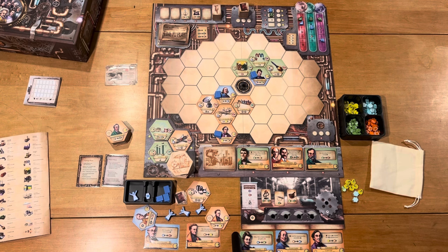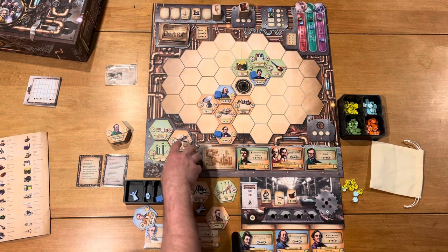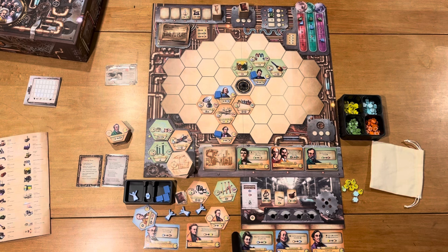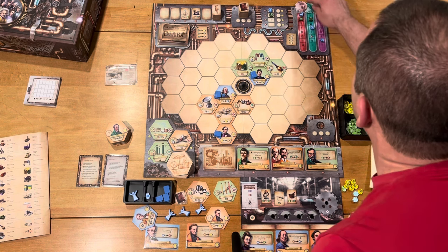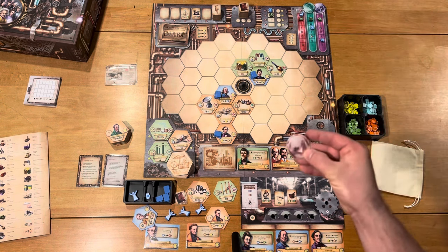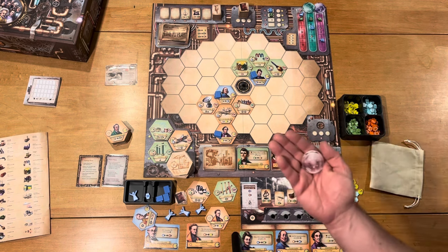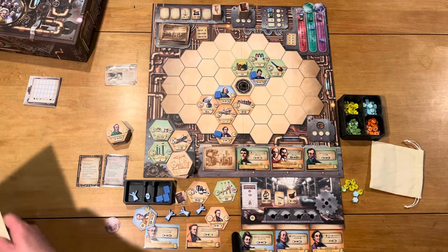There we go. Now because I built that, first I would get an invention from him and I'm just going to take it off the top of the stack. It's a green, which really does me no good with the way things are. Then I get to go up three on the industrial track — that puts me at the top. And this also unlocks a benefit that allows me to spend engineering for anything else when paying to place inventions.